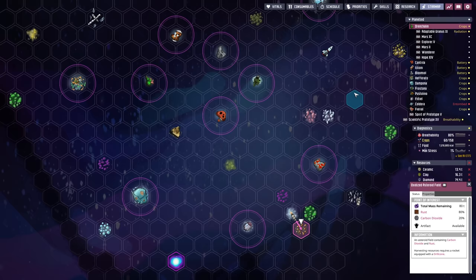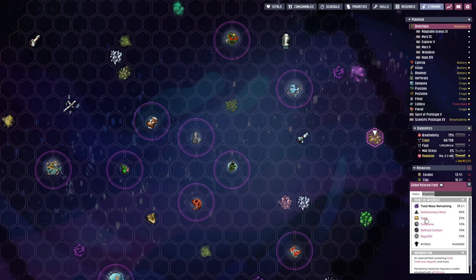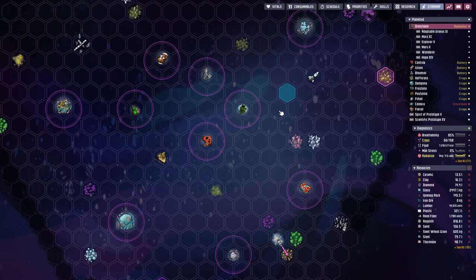The third asteroid of interest is the Gilded Asteroid Field. It comes with 25% gold, which is useful for a lot of things - fullerene for supercoolant, refined carbon, regolith which we can use, and sedimentary rock to feed to our hatches. Pretty much everything here is useful, but the gold is what we're really interested in. The refined carbon and regolith are just cherry on top.